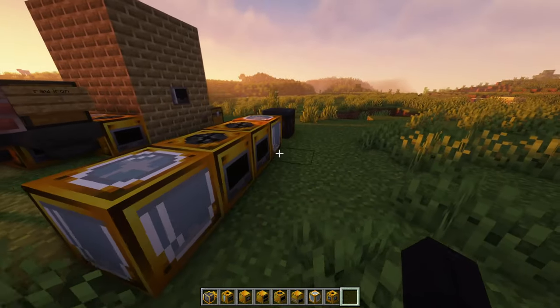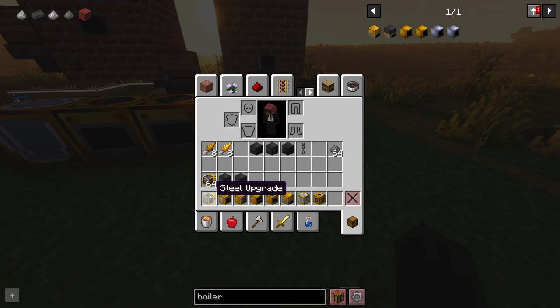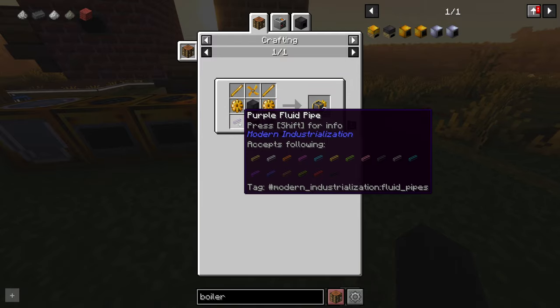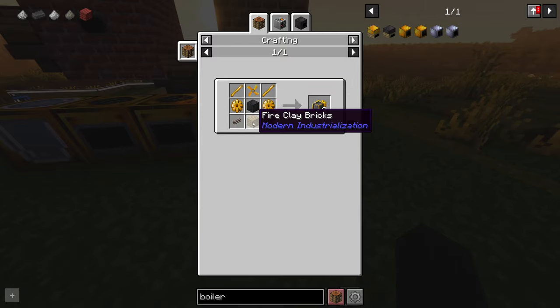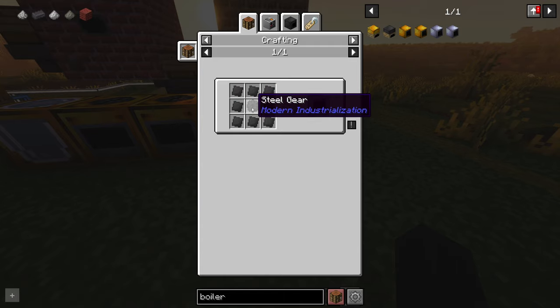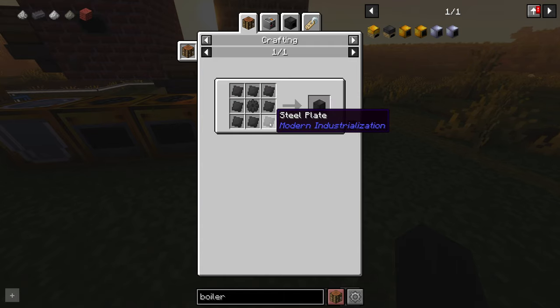To create your steel machines, you need to make these steel upgrades, which is a steel machine casing and the fluid pipes, fireclay bricks, bronze gears, bronze rotors, bronze rod, machine casing — same way you did the bronze one, but with steel.